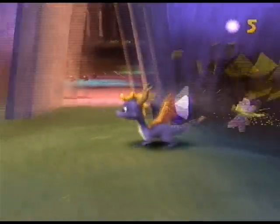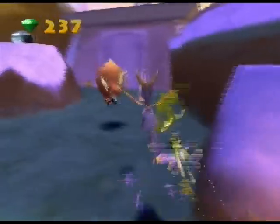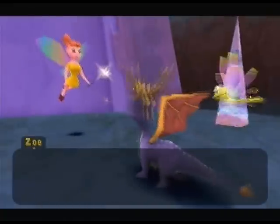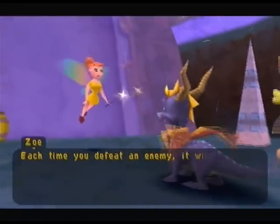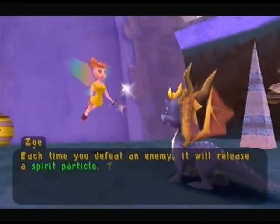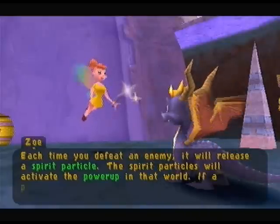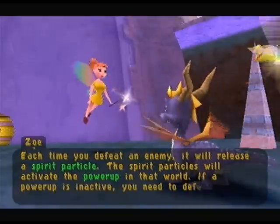I'm not sure if Zoe had anything to say back there, but I don't really care. Each time you defeat an enemy, it will release a spirit particle. The spirit particles activate the power-up in that world — it needs eleven spirit particles. If a power-up is inactive, you need to defeat more enemies.